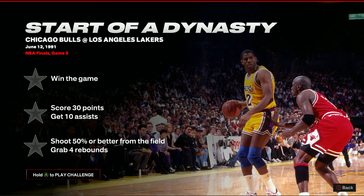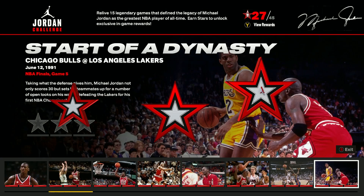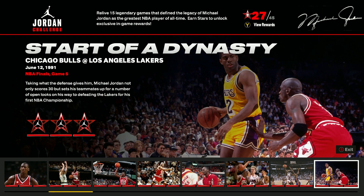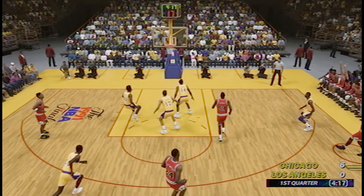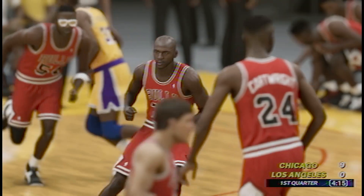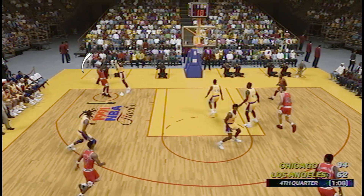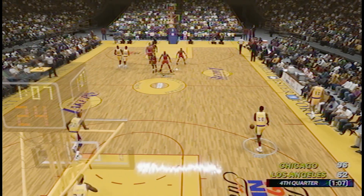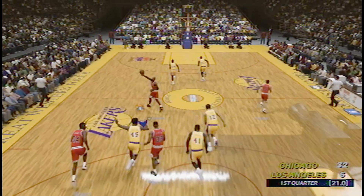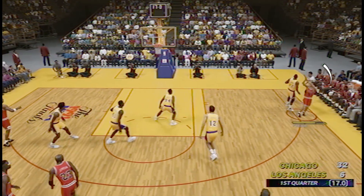Start of a Dynasty is a fairly comfortable challenge, requiring only 30 points, 4 rebounds, and 10 assists. You probably won't need to cheese the rebounds, as they can fall to you throughout the game. For the 30 points, you'll need a 50% or higher field goal percentage, meaning you only need to hit 10 out of your 20 attempts. The assists can be a little annoying as you don't have a great selection of shooters, but you can always rely on Jon Paxson to hit a few and then score some points at the post for the rest.